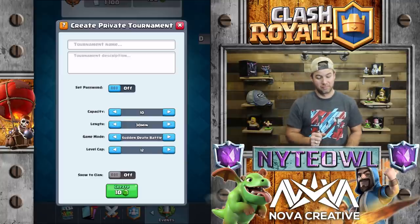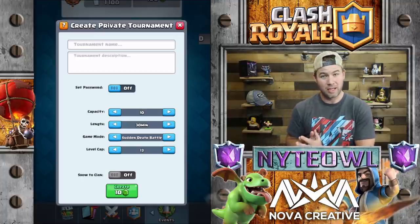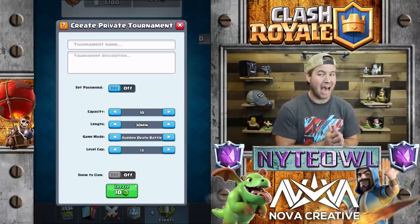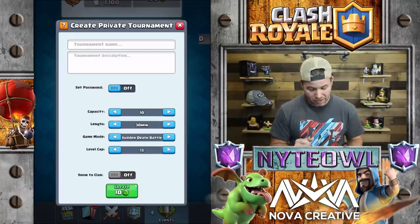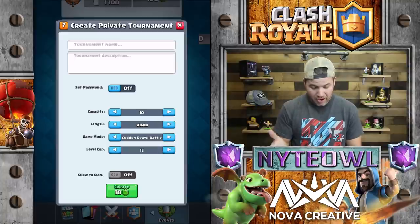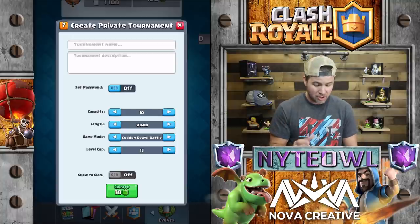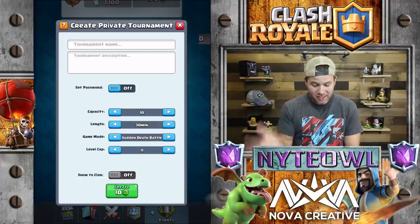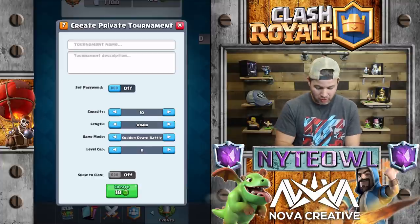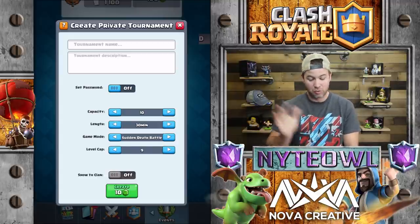In my opinion, I think cards interact completely differently at level 13 than they do at level 9, even given the same decks. I think they have totally different interactions and create a totally different outcome. So this gives you the ability to change the level cap in the tournaments you create. It looks like you can't go below level 9, because they want everybody to be at least level 9. But you have the ability to change that, which is way cool.